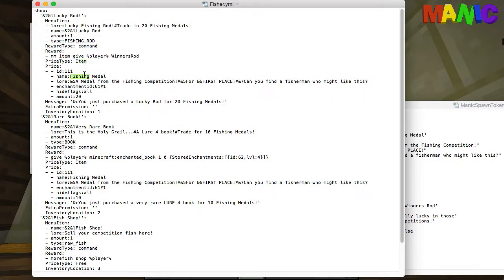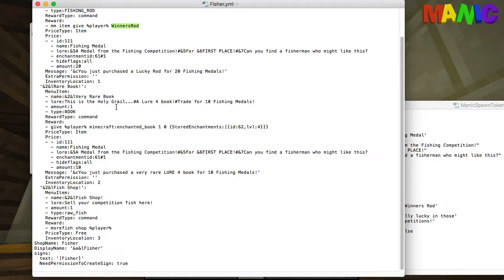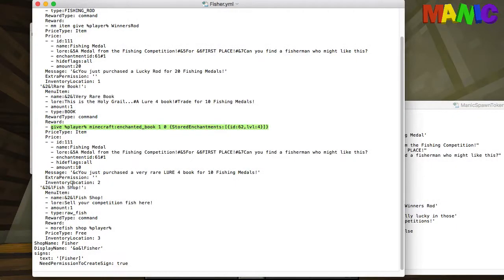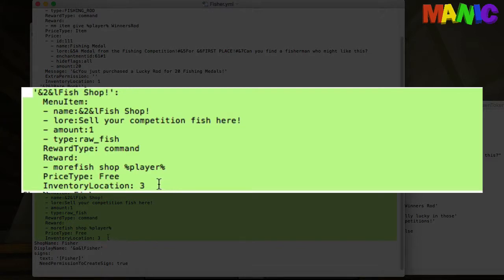The second item in the list is this rare book. In inventory location two, a book — a very rare book, the holy grail Lore 4 book — for 10 fishing medals. Here we've got 10 fishing medals and again the reward is a command, this time a standard vanilla command to give the player an enchanted book with stored enchantment 62 level 4, which is Lore 4.